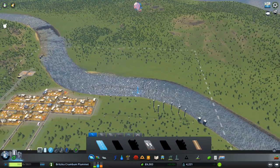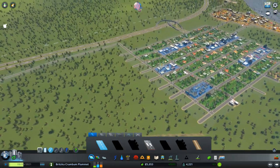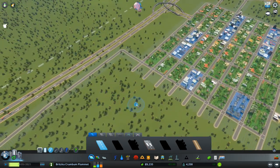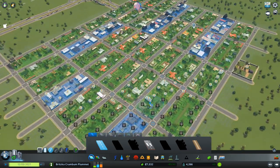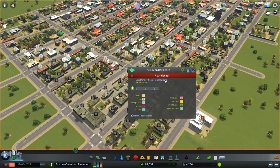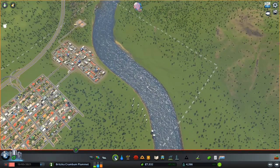I still want to know what's going on with this water — it does worry me because I do have the Disasters DLC. Alright, let's slow this down, it's getting out of control here. We have an issue — why is it abandoned? What do you mean no electricity?